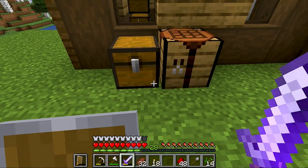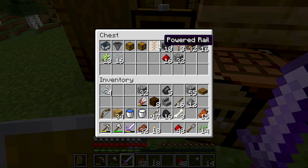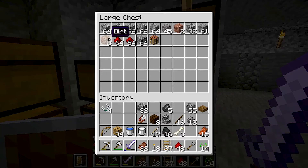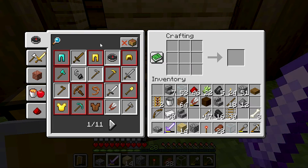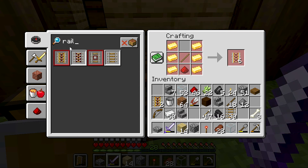I want to make a list for the automatic farm. In this one, I want a minecart and a hopper, and we also want to make a double chest. I want to make a rail, which is a powered rail, which we also want to take inside. The recipe for powered rail: you want gold and redstone. For a simple rail, you want iron and a stick — that makes 16 rails.